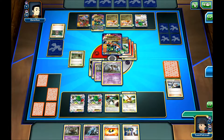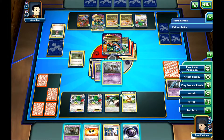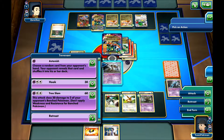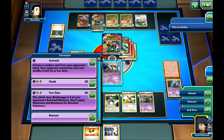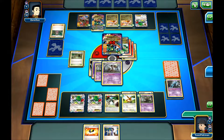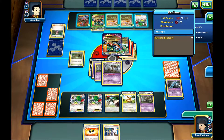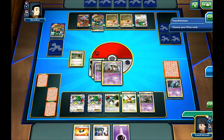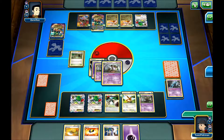I'll use the Unown to try and get the DCE for the Bunnelby. We got the Mystery Energy instead. So I'll lay down another Phantump, attach the Mystery Energy, and I think I'll just attack — knock him out, put 20 damage here and 20 damage here, take two more prizes. And we get the Sacred Ash and an Energy out of prizes. That's great.